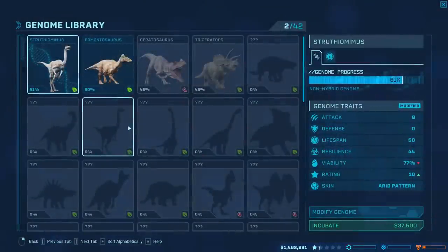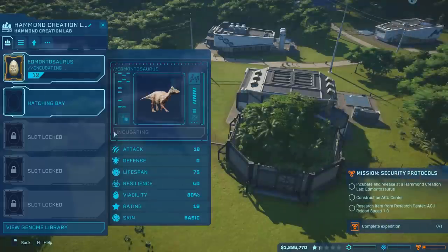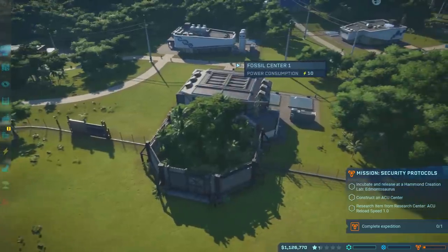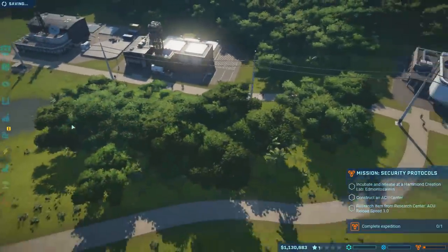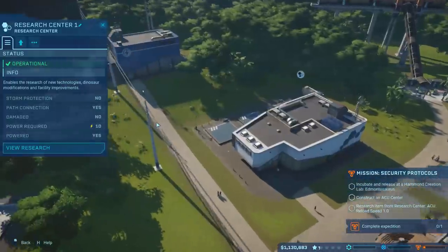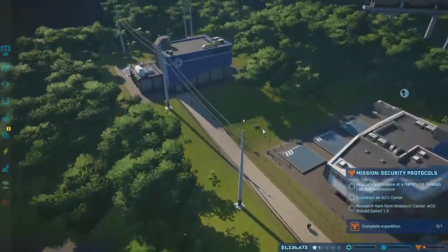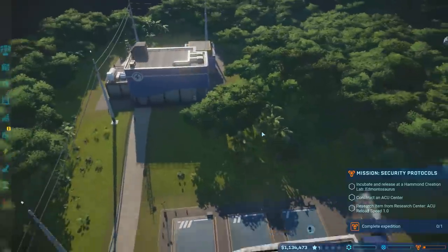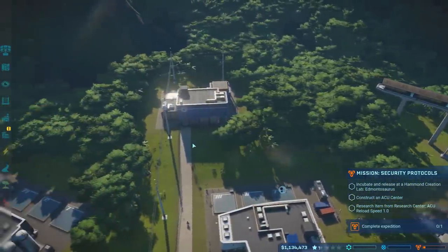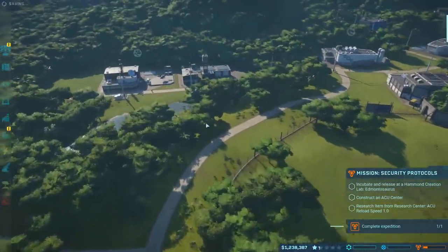What I want to do is get some Edmontosaurus going. We're at 80% viability right now but they are very expensive — not a cheap dinosaur. Sometimes you've got to spend money to make money, that's business 101. Our research center is already doing research. We have two unused power, which means we probably want to put in another power substation at some point. I'll probably just put one right here and run the road to it, keep our entire power grid on this side, nice and organized.